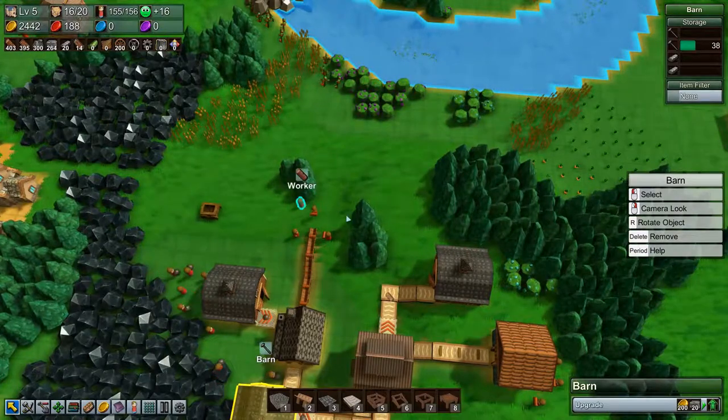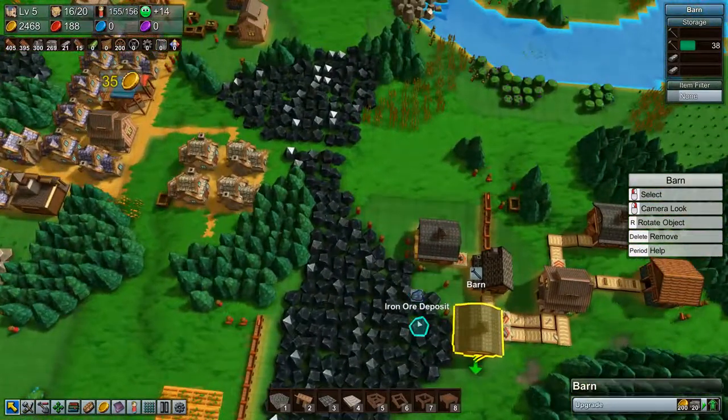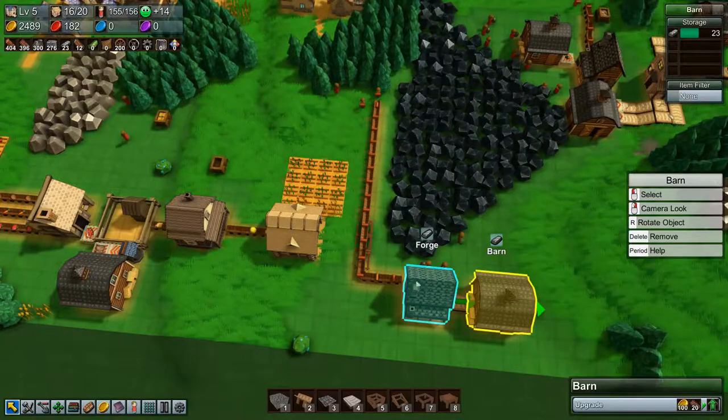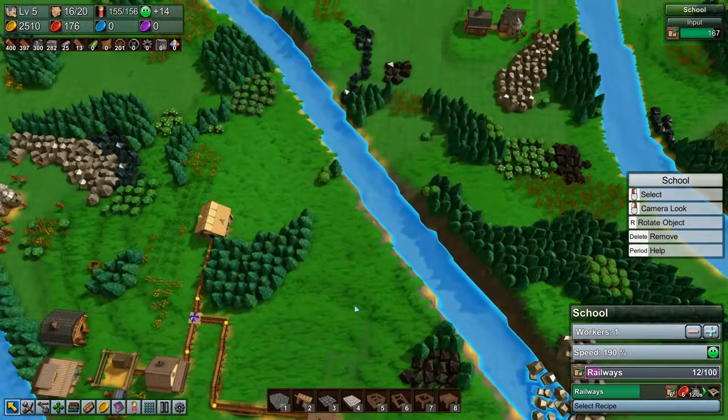We are going to run out of wood there soon, but there is plenty over here — not a big problem. We are making plate down there. How is the school doing? It's already up to twelve — very good.